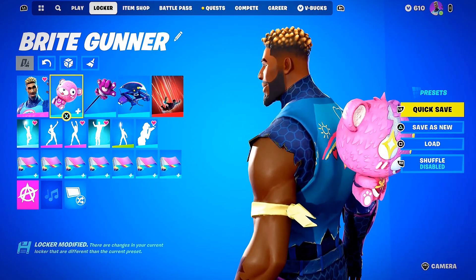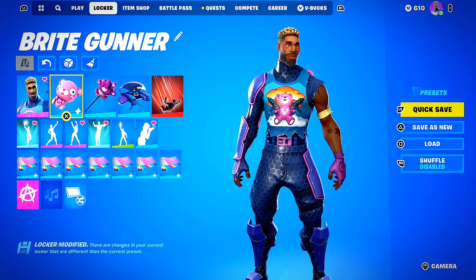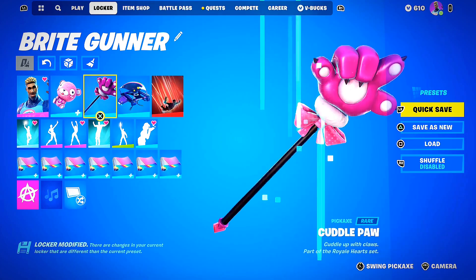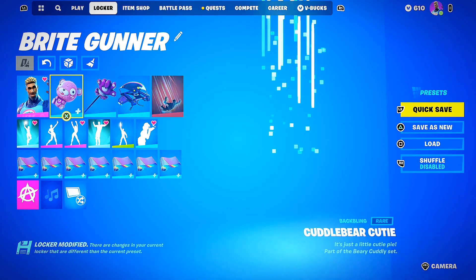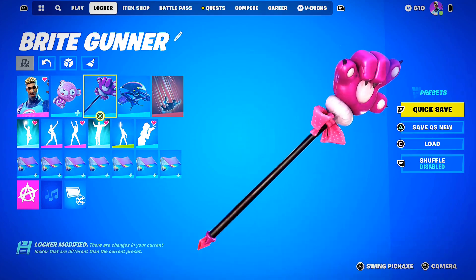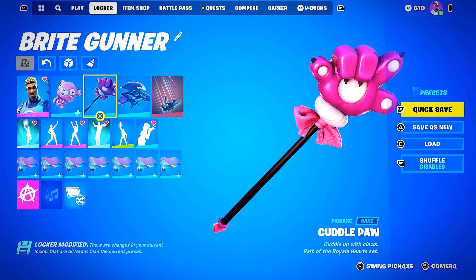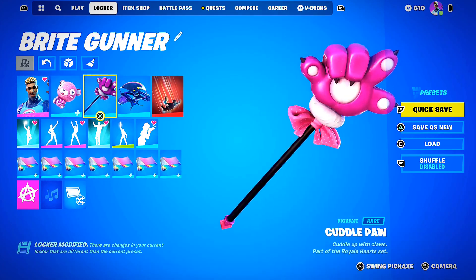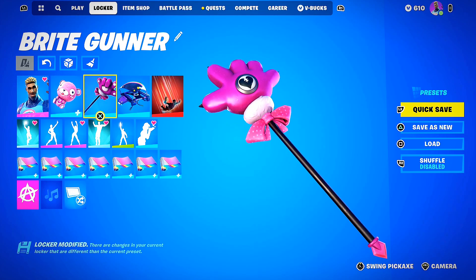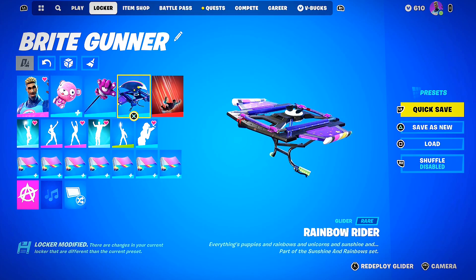The bright skins have little art on the back of their ripped-up tank top worn over their unitard, so if you wanted to go no back bling you can. For the pickaxe, we're carrying on the cuddle team leader theme with the cuddle paw itself — I think it's really funny and matches the whole vibe. Then we have the rainbow rider glider.